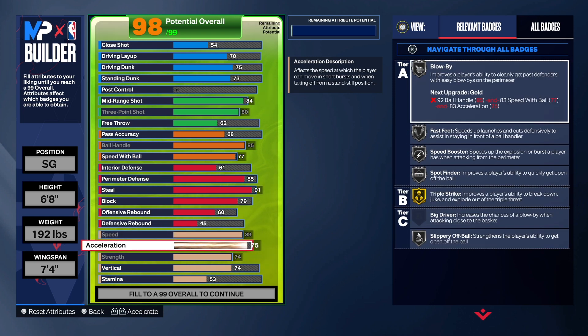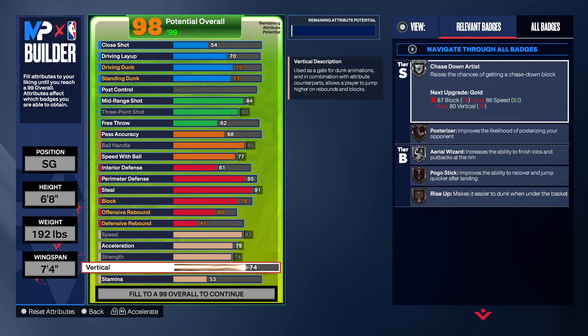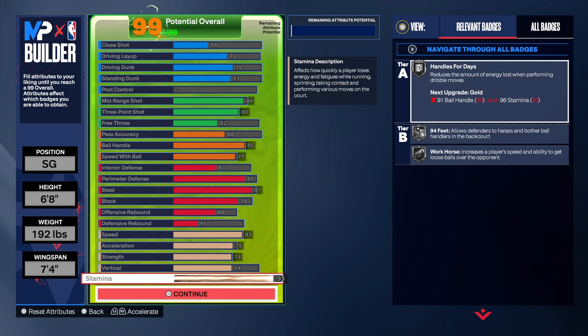We have an 83 speed, 75 acceleration, 74 strength to get everything you see on the right, and 74 vertical. That's all you need — you don't get contact dunks and the rest is on stamina.